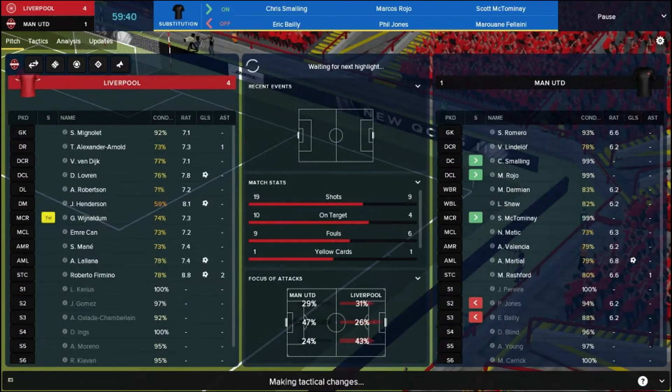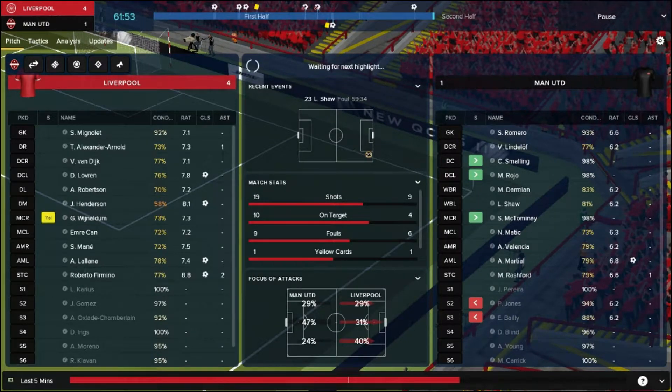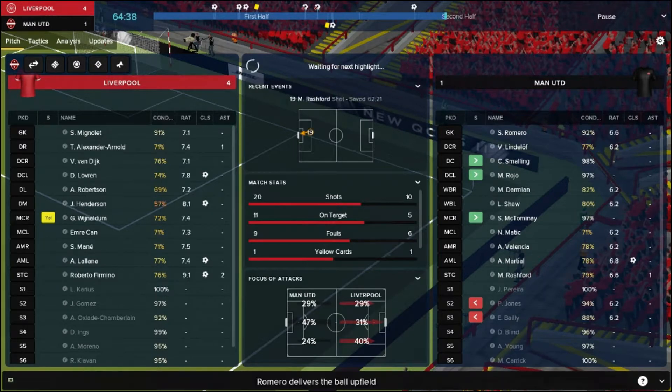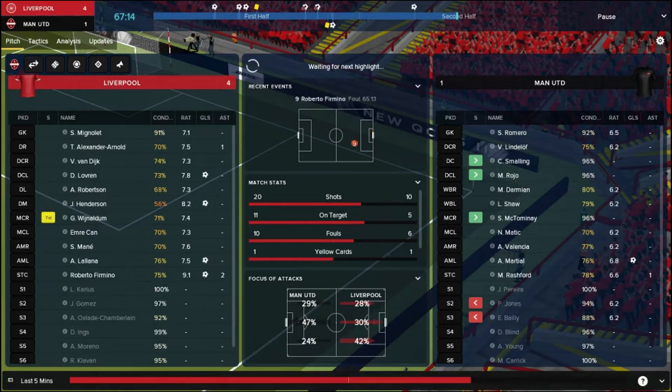The only attacking player available is Ashley Young and I'm not a big fan of his despite his World Cup exploits, so we'll just leave it. Nothing seems to be changing - we don't seem to be having any shots and Liverpool are comfortably controlling the game. It will probably peter out into a 4-1 win for Liverpool. Liverpool haven't even made a substitution yet - they're probably confident with what they've got on the pitch.